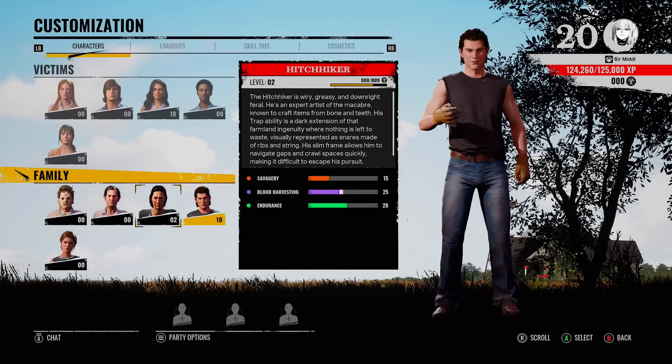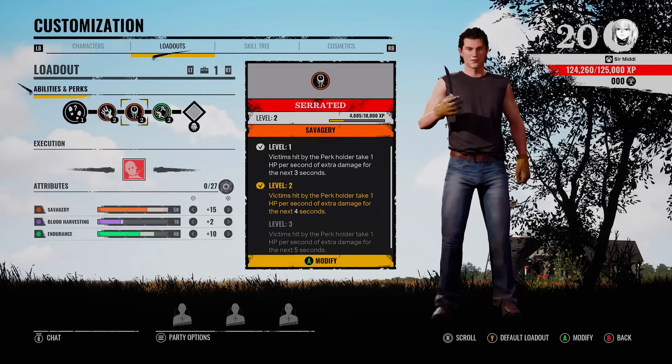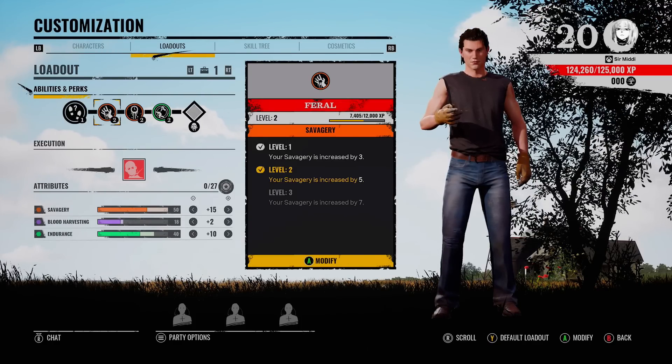If you've got Sissy or Hitchhiker on your team, they're going to be able to help you out and cut victims off a lot easier. There are three perks I'm currently using on Johnny that I think are really good, especially in solo queue.